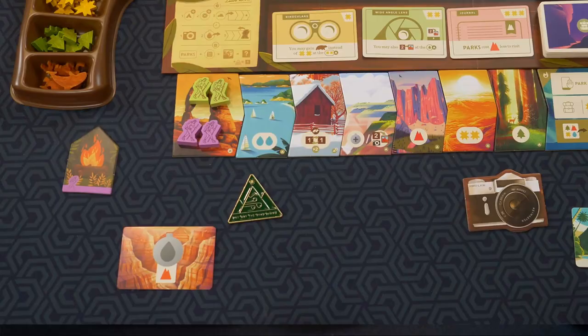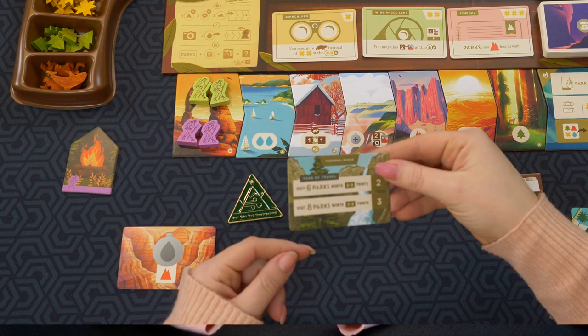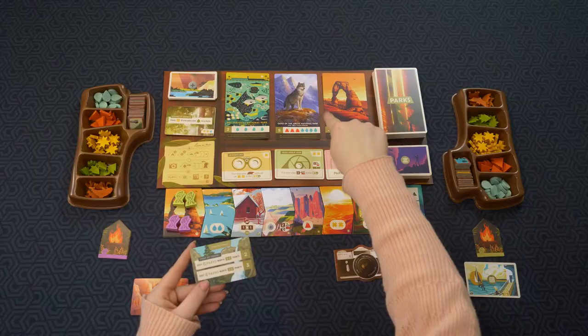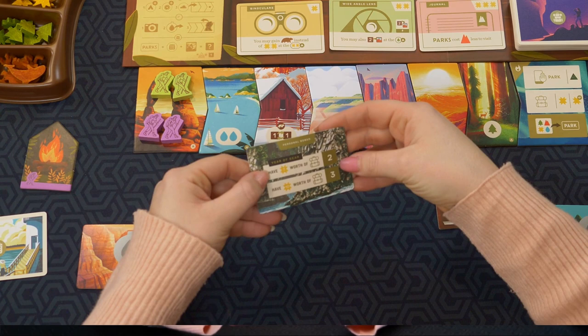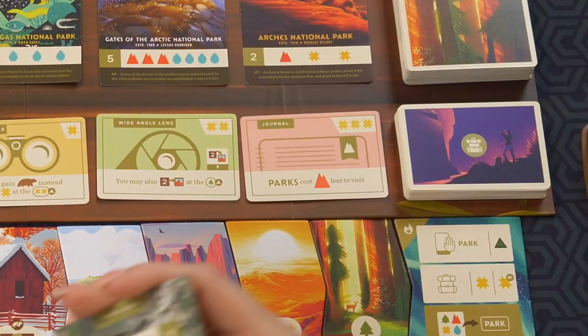You also get these cards called calendar cards. You get two of them at the beginning, flip them over secretly — don't let anybody see them. They are personal bonuses. You pick which one you want and they give you extra points at the end. This one says 'visit six parks worth two to three points each,' and since there are two parks on the board already, this would be a good one to keep. Let's check George's — 'have seven suns worth of gear,' not too bad.